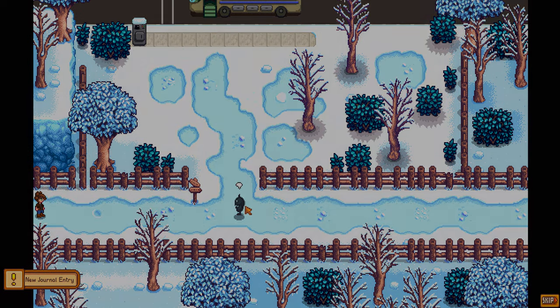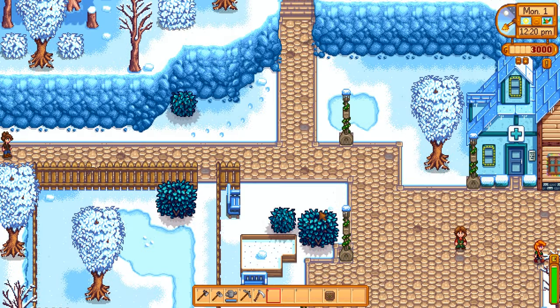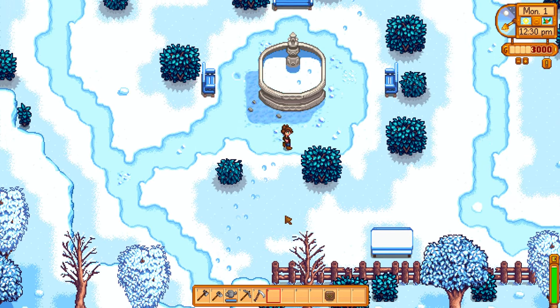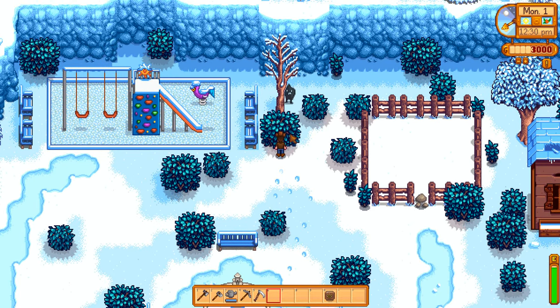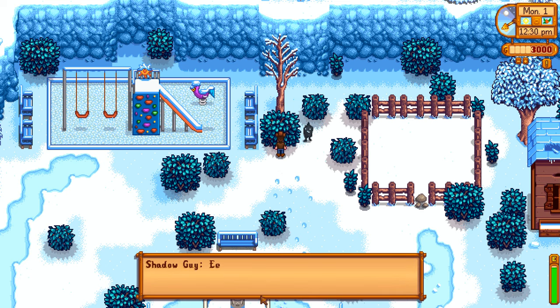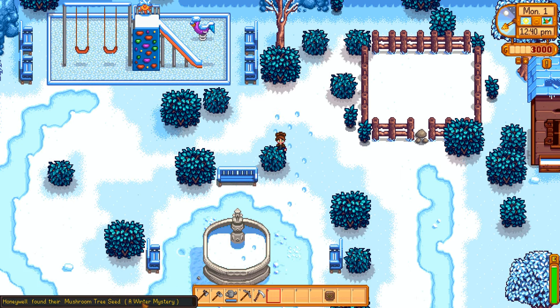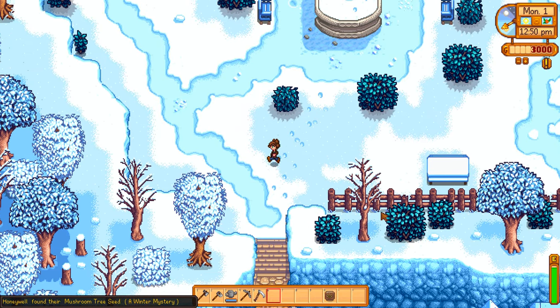We have a quest. Now usually if you complete this quest, what you would get is the magnifying glass. But because everything is randomized, including quests, we have no idea what we'll get. And what did we get? We got a mushroom tree seed, which is not immediately useful. But sure, that's fine.